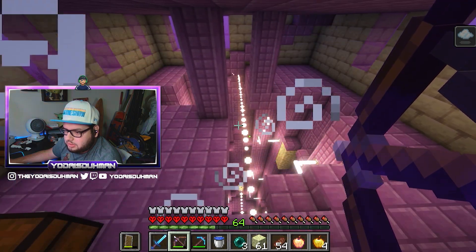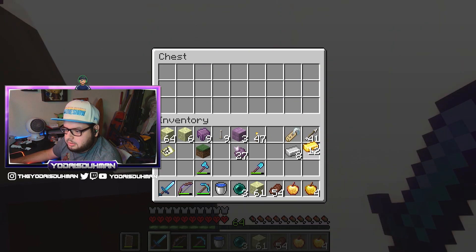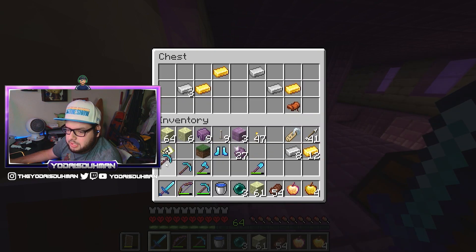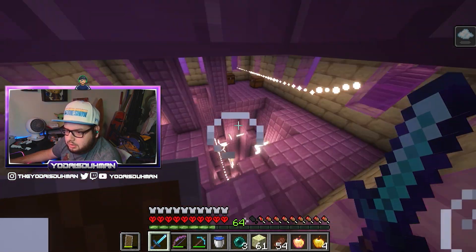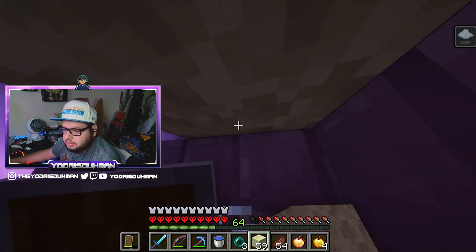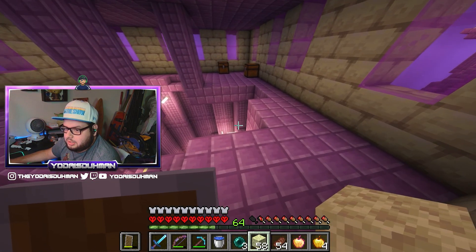Open the chest box! Iron, some gold, diamond boots with mending, some pickaxes — let's go, W! We'll take the saddle. I should probably just hit that shulker but I'm being a little dumb. Oh no — cover, cover, cover! This is where we do not want to fall.